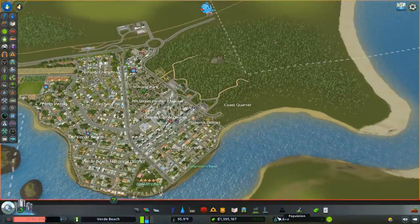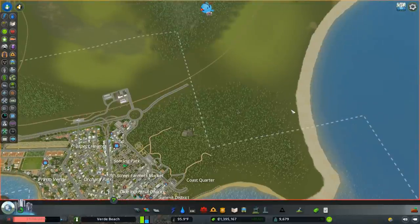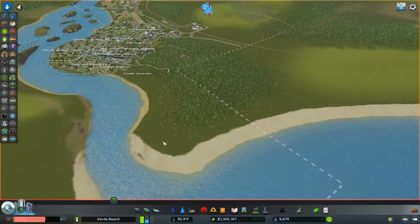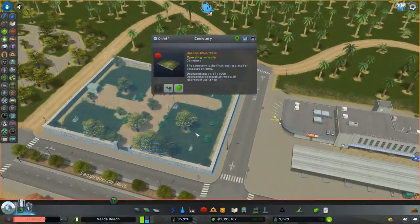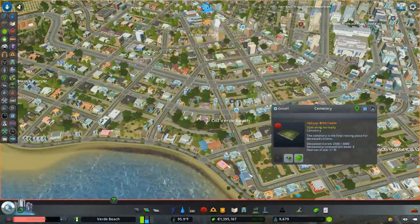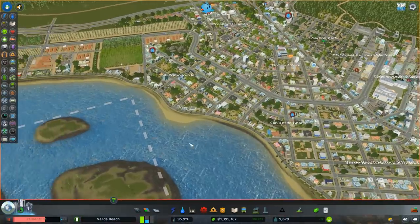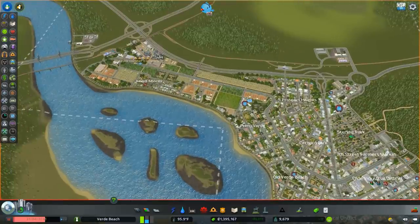We're going to focus on getting our population to 14,000. Two reasons: number one, I really want to buy this tile over here so I can make a loop around the park before I really begin it. This is important to actually build the road around the park and begin building what I think is going to be the downtown, stretching from this little peninsula across the shore. The other reason is we've been having trouble with cemetery capacity — our old cemetery is nearly full, and when this fills up we're going to have massive problems with death care.